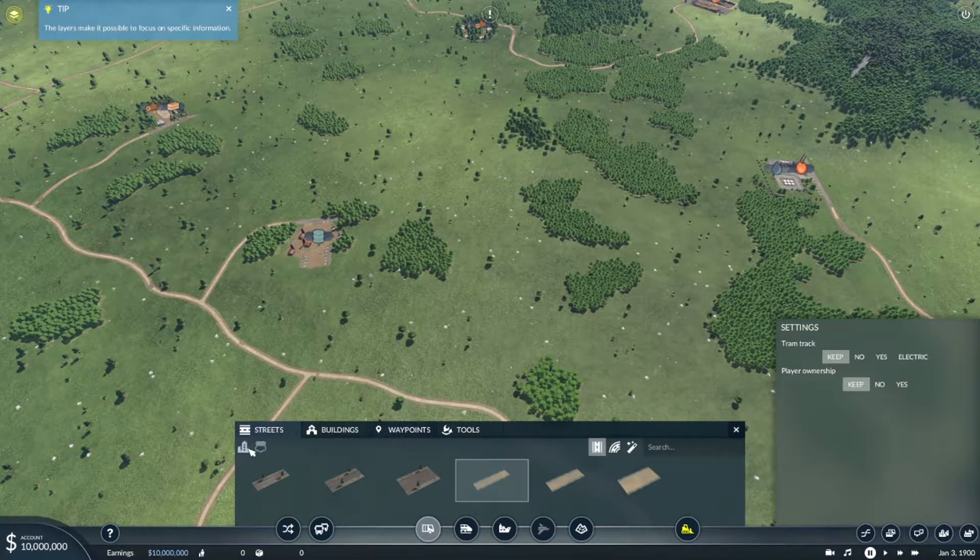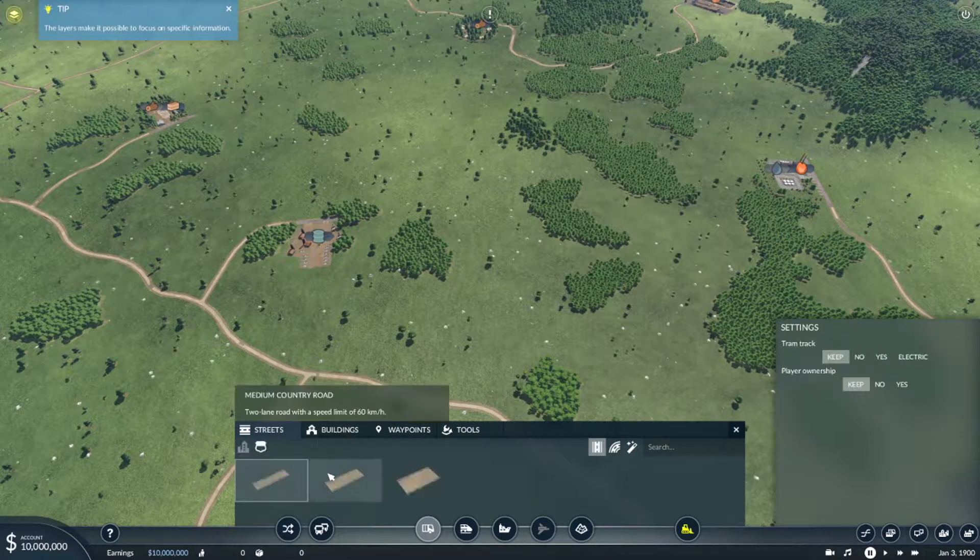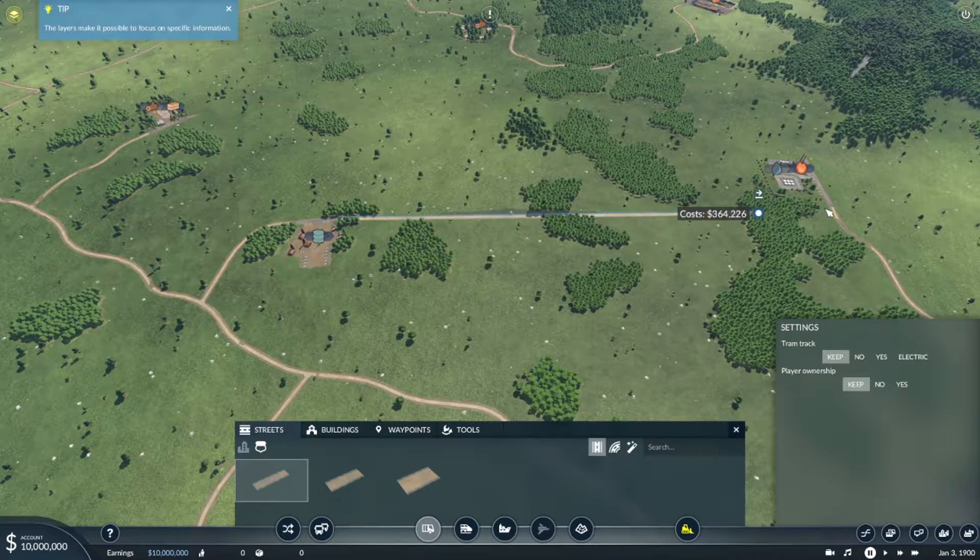First I will make a road connection. There are two types of road — one is for the city and the other is a highway. Here I will make a highway road and choose the cheapest one, because we don't have the cars that can reach the top speed for the other roads.